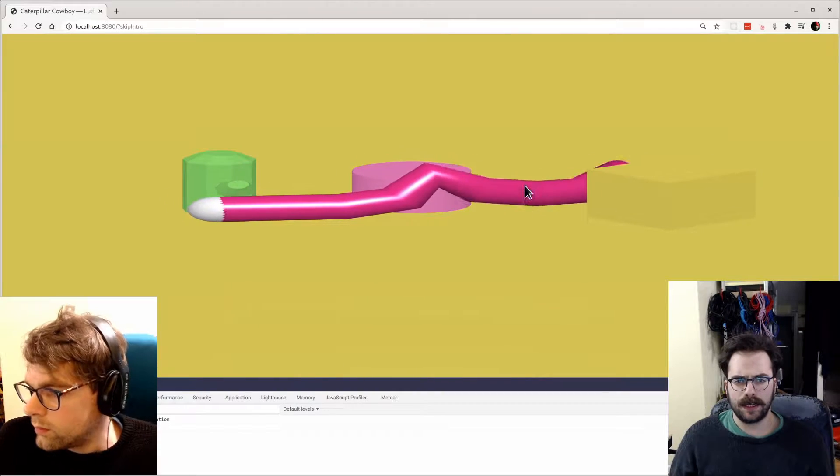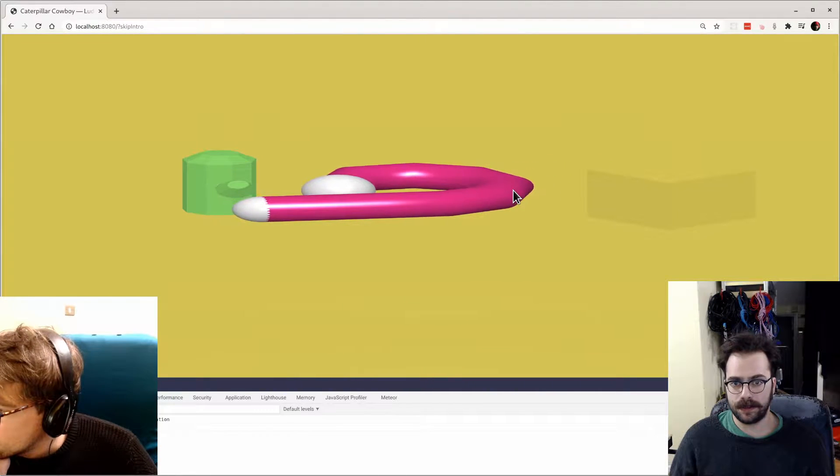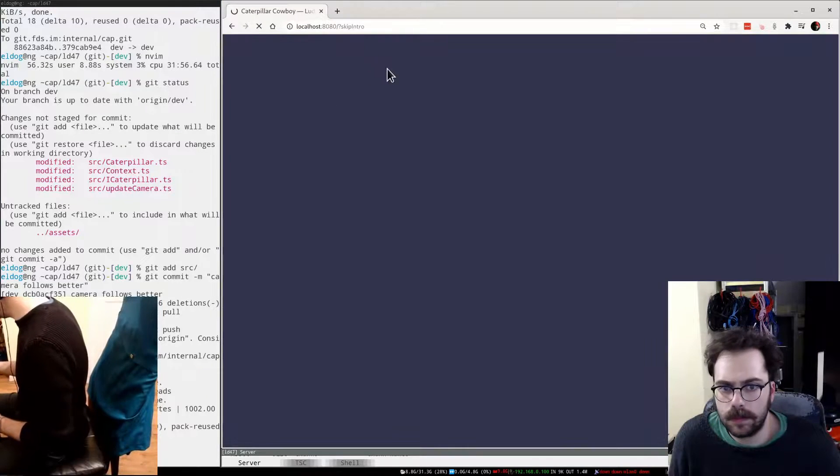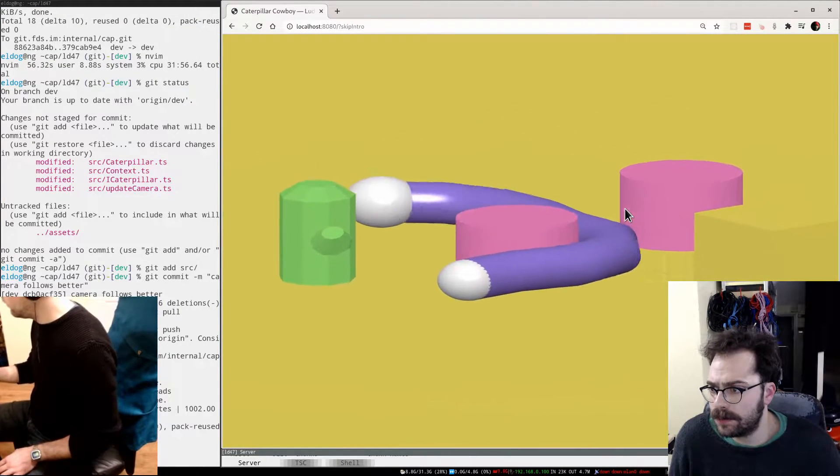Little snake guy. He can go around, and then there you go — he's eating it. Pete worked on ensuring the worm slid smoothly around objects, and I made the camera follow the worm.